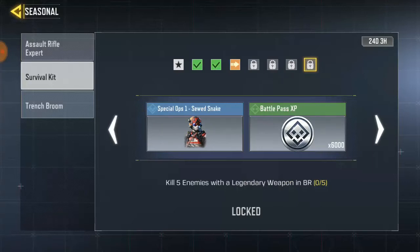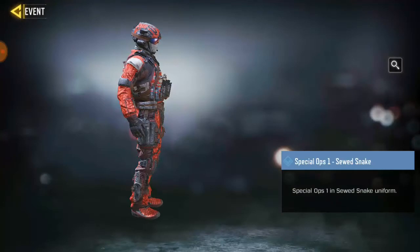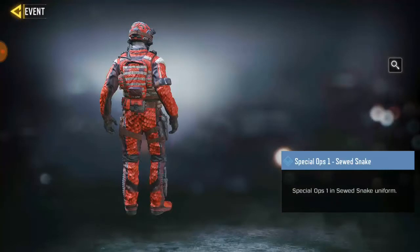The next task is kill five enemies with a legendary weapon in Battery. This one is actually relatively straightforward — every gun has its own legendary version now. The M4 legendary weapon can be found in airdrops most of the time. Go to an airdrop, pick up the legendary weapon, get five kills with it, and you'll complete the task and unlock this free awesome skin.